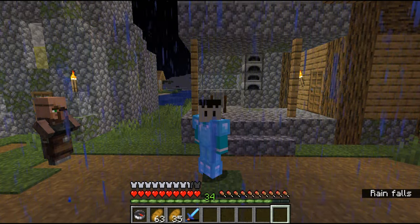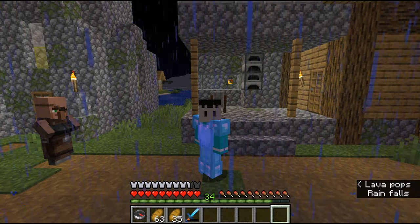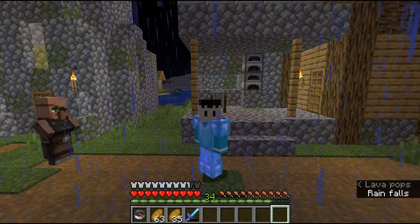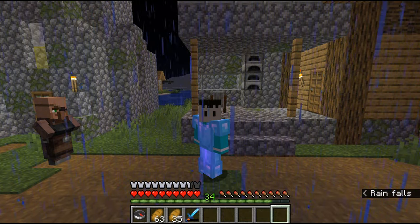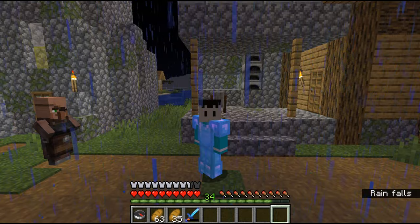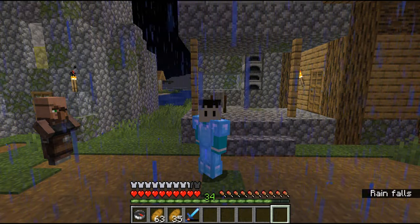Another way is to find an igloo — igloos usually have a zombie villager in the basement. The problem with that is you need to transport the transformed villager all the way back to where you want it. So usually I prefer to just use the village route and go from there.